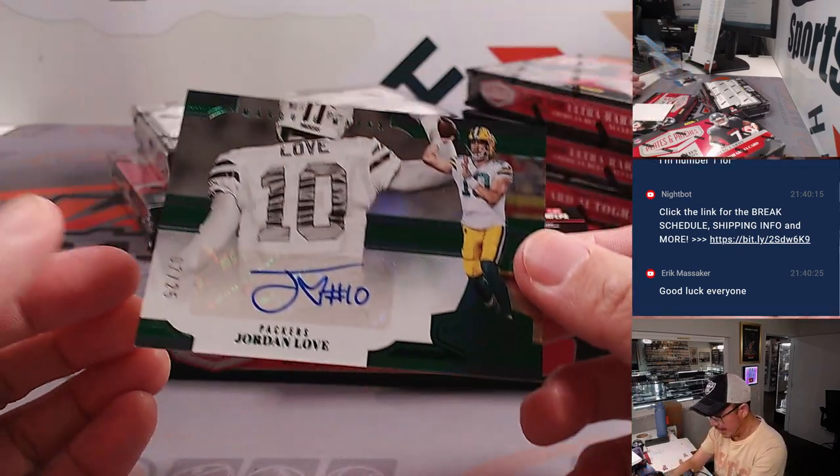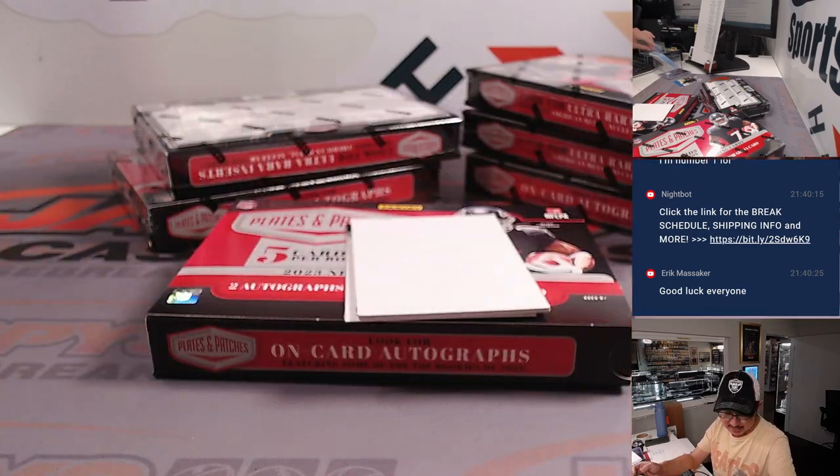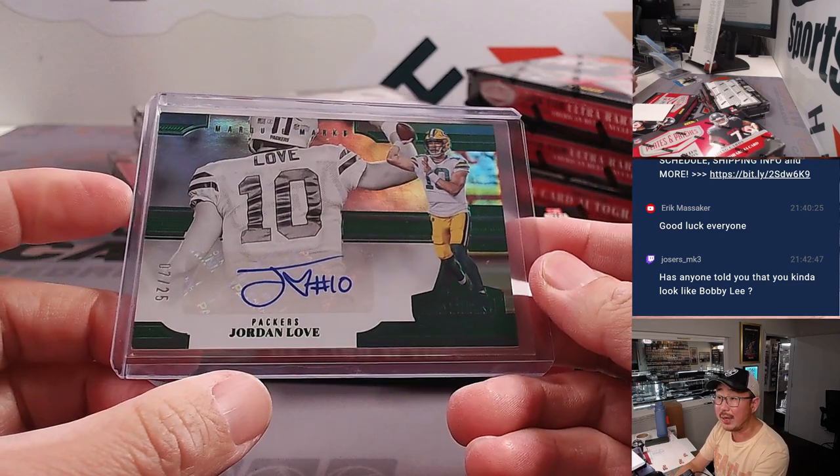We've got a redemption here. Nice — Jordan Love, seven out of 25. Had a really nice week one. Maybe a sign of things to come. For the Packers, that's going to be for Joseph K. and Green Bay.